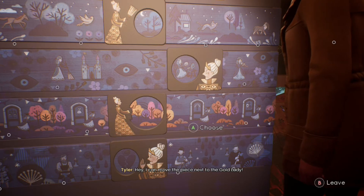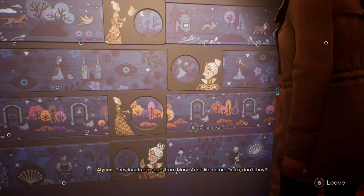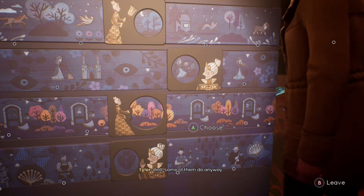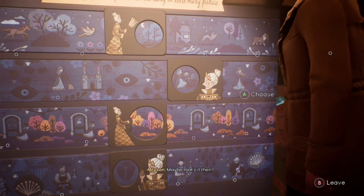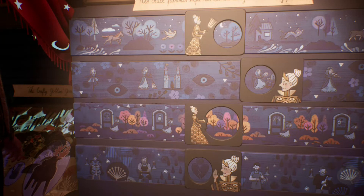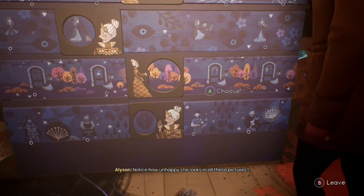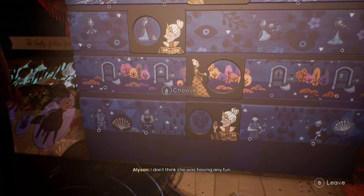I can move the piece next to the gold lady. All these pictures — they look like images from Marianne's life before Delos, don't they? Well, some of them do anyway. Maybe that's it then — we need to figure out which ones are real. The princess dancing, playing violin, spinning wool. I guess this is stuff she did for fun. Notice how unhappy she looks in all these pictures? I don't think she was having any fun.